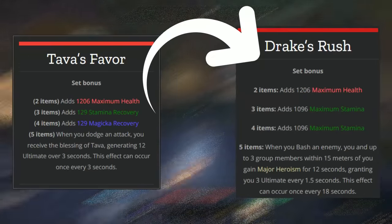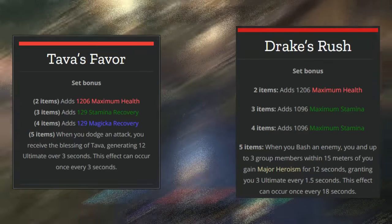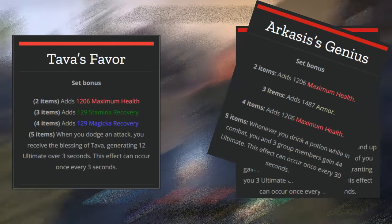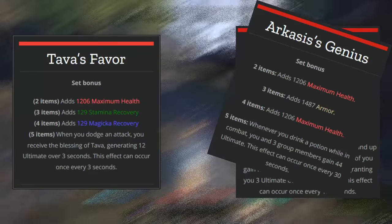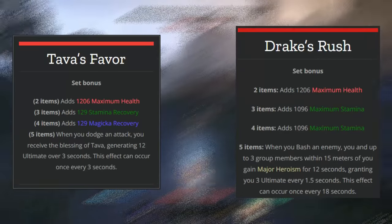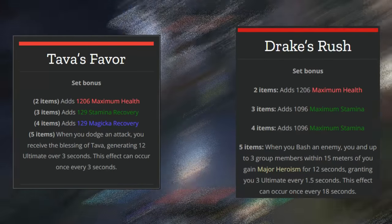Roll dodging is a good habit to get into anyway, and the fact that when you dodge roll you're going to get a ton of ultimate makes this set worth using to generate ultimate faster. Later on in the game you can replace this with Drake's Rush, which is a better way to generate ultimate, or Arcane Cases — a dungeon gear set that provides ultimate without the cost of the roll dodge. If you have the free dodge roll champion point passive, you can dodge roll once every 30 seconds and still gain some ultimate.